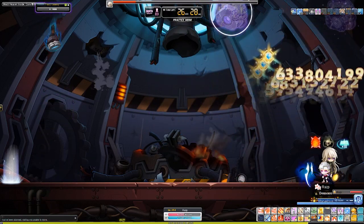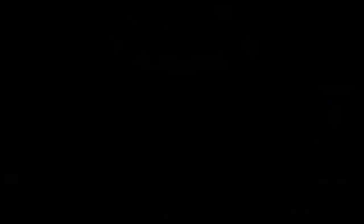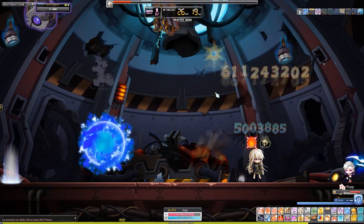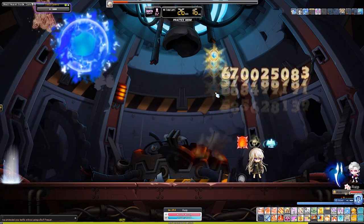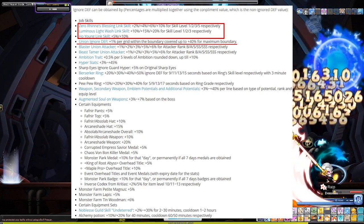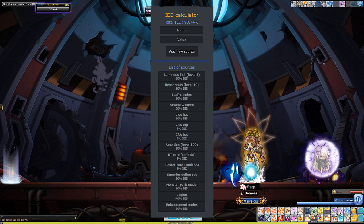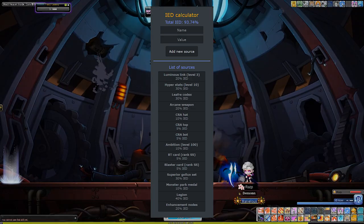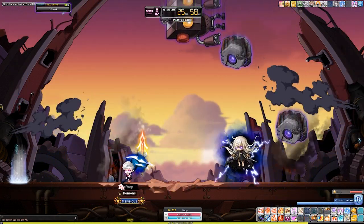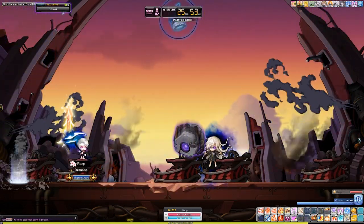So if we focus too much on getting as much %IED on our WSE, we'll be missing out on a lot of %Boss Damage and %Attack or Magic Attack we could be getting. Balance of all three stats is very key here. If you're struggling to have enough IED, the most common ways you can raise it is through legion bonuses, link skills, monster codex, the familiar system, and hyperstats. I'll include an IED calculator in the description below so you can find out what your actual final IED looks like. If you utilize all these bonuses well, you might even be able to get away with not needing any IED potential lines and go straight for getting as much %Boss Damage and %Attack or Magic Attack.